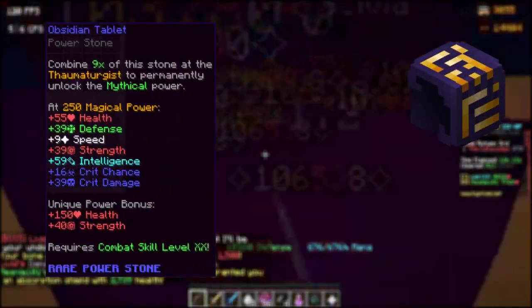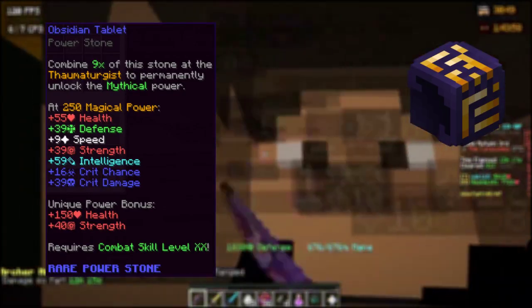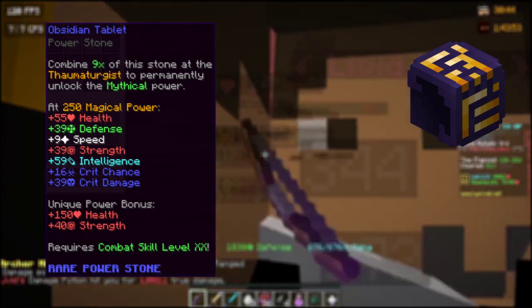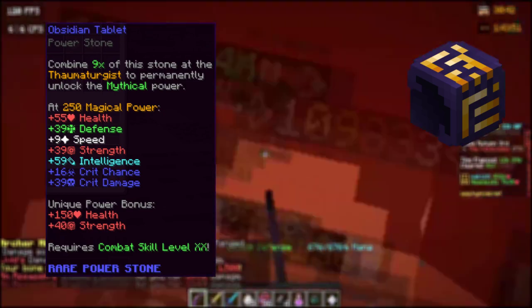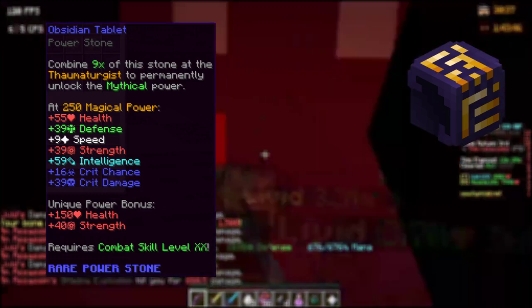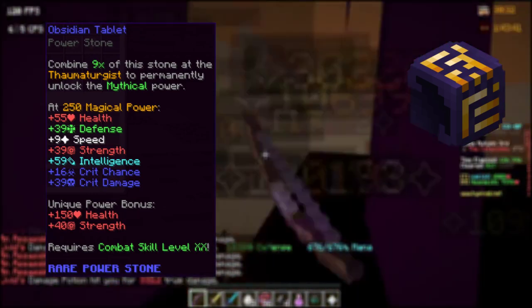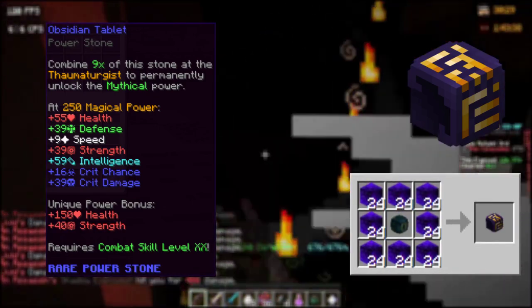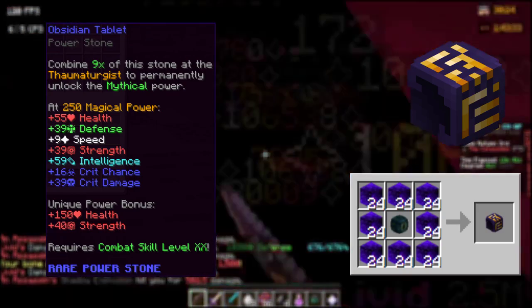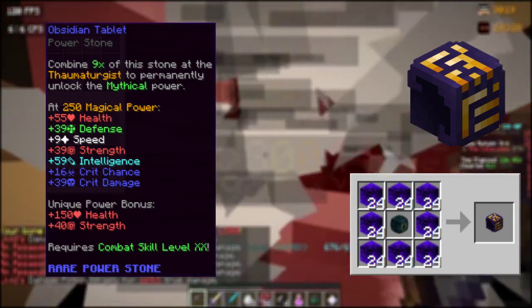The Obsidian Tablet is from all powerstones mentioned so far the most rewarding for all setups, giving 150 health and 40 strength, as well as many additional stats at 250 magical power. It requires obsidian collection level 9 and only has a combat 20 requirement — given the benefits, that's nearly nothing. You may pay up to 11 million via buy order, or up to 15 million if you insta-purchase all 9.